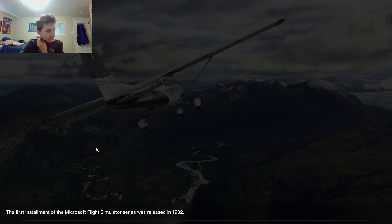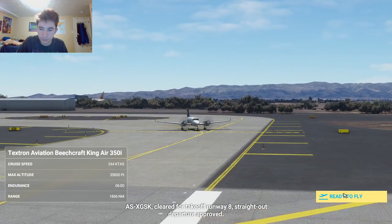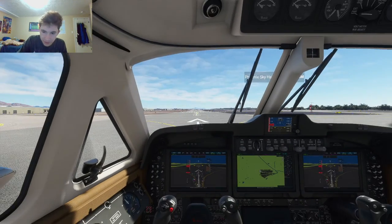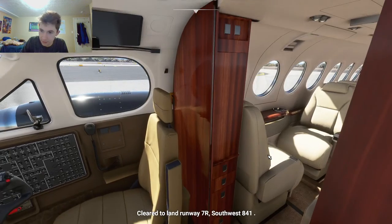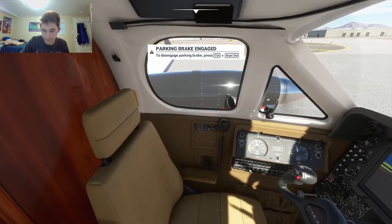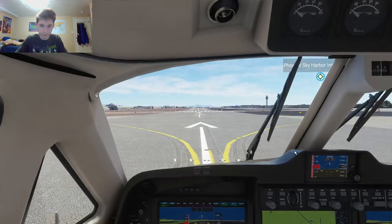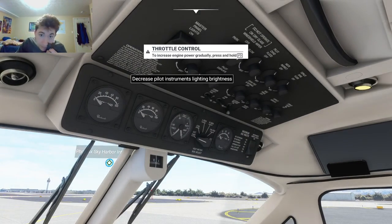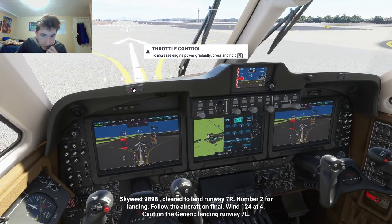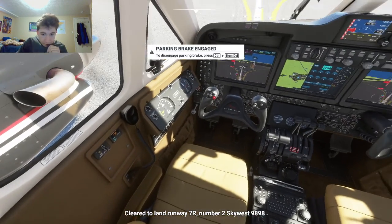I'm going to change my plane. Alrighty. So I think we're in some sort of jet — not entirely sure. I can see the back, but I can't walk back there. Let's reset. I'm not sure what all these buttons are for — why do they have to be so complicated?